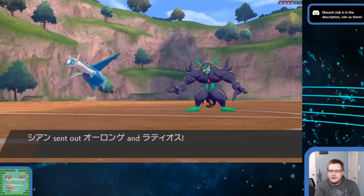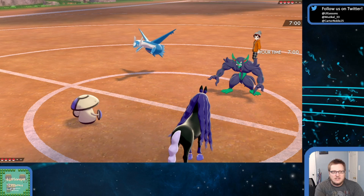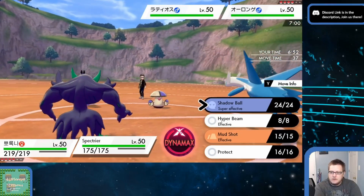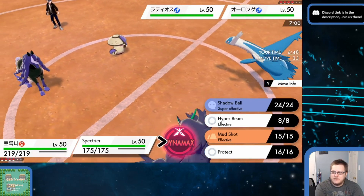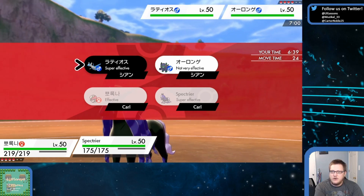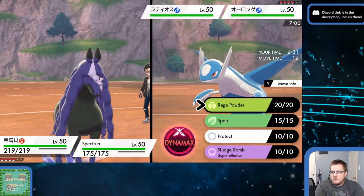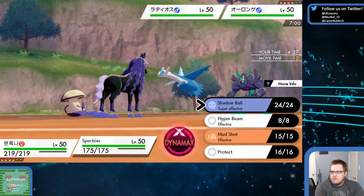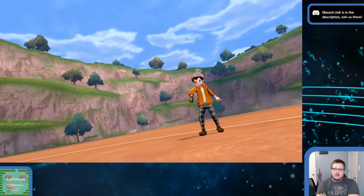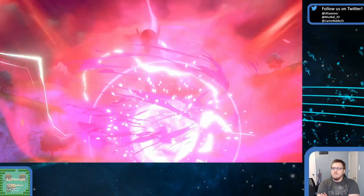This team has a lot of fighting and steel weaknesses, which is what Kartana and T-Tar are set up to exploit. But then there's that Latios — I'm just trying to figure out what it does. So I'm going to lead Spectrier to hopefully pick up a KO pretty quickly. The opponent leads Latios and Grimmsnarl — and that's the Event Amoongus too. I think I just want a Sludge Bomb. Do I Dynamax Spectrier? I think I Dynamax Spectrier, trying to pick up a KO here. The other option is to redirect everything with Rage Powder and then Shadow Ball Latios — hoping it's not a weakness policy.